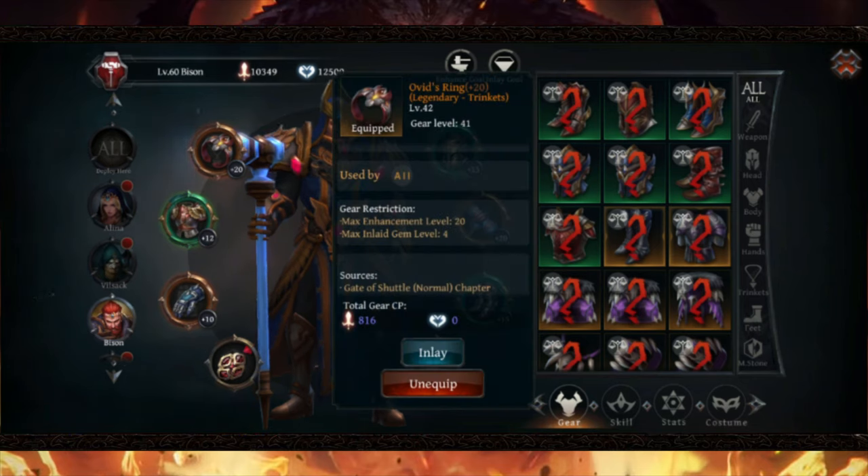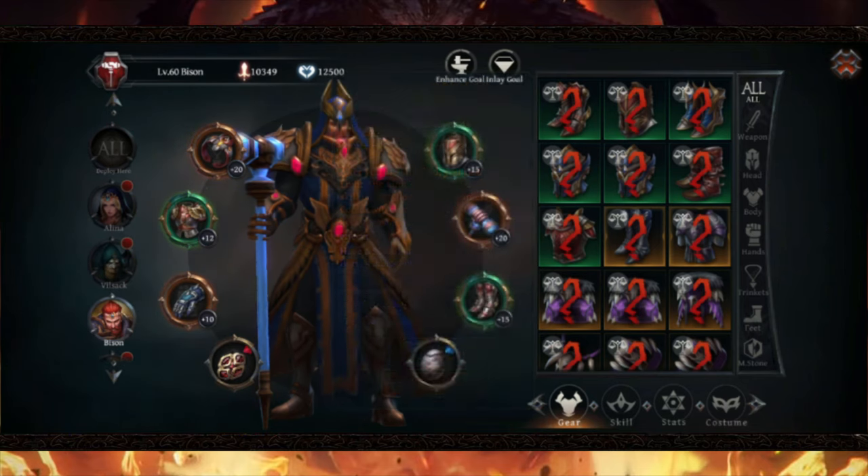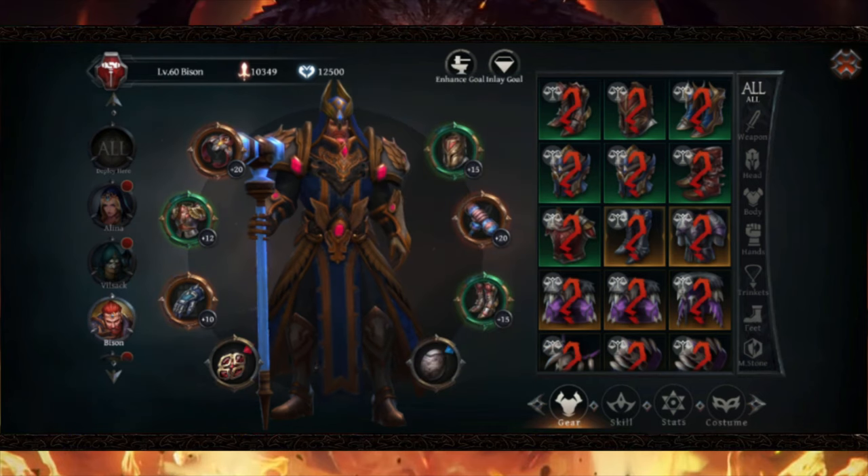As for my ring, it does a special ability called Lightning Link, dealing over 261% damage with a 5 second cooldown, so that's not bad at all. Now for my gloves, I know they're low level, but they're pretty good. They provide a toxic mist dealing over 48.6% damage every second to all nearby targets, with an 8 second cooldown and 8 second duration, which is not bad at all for AoE damage and skill efficiency.